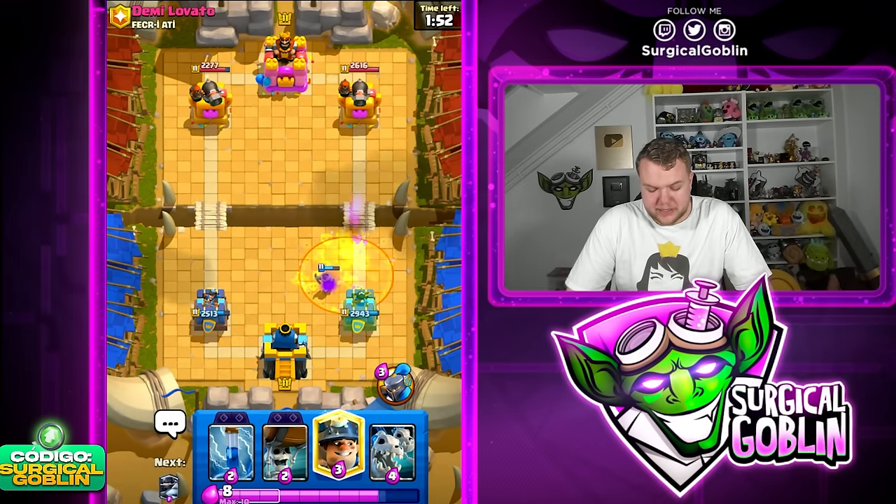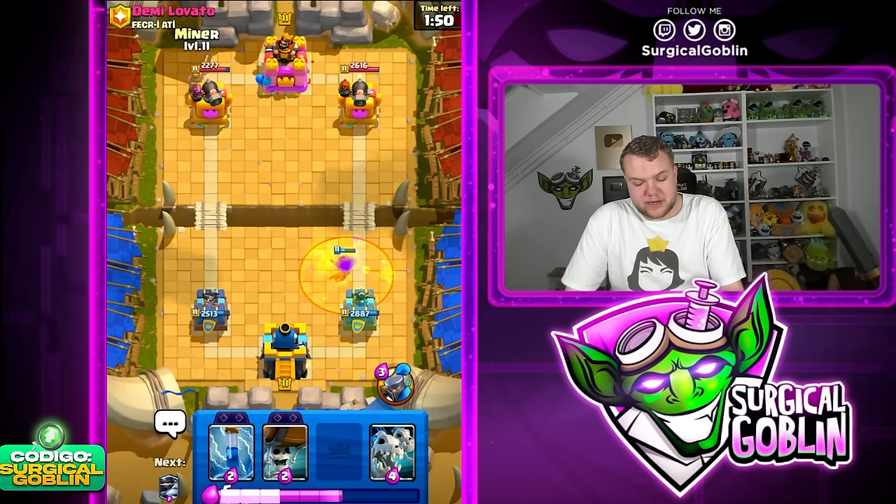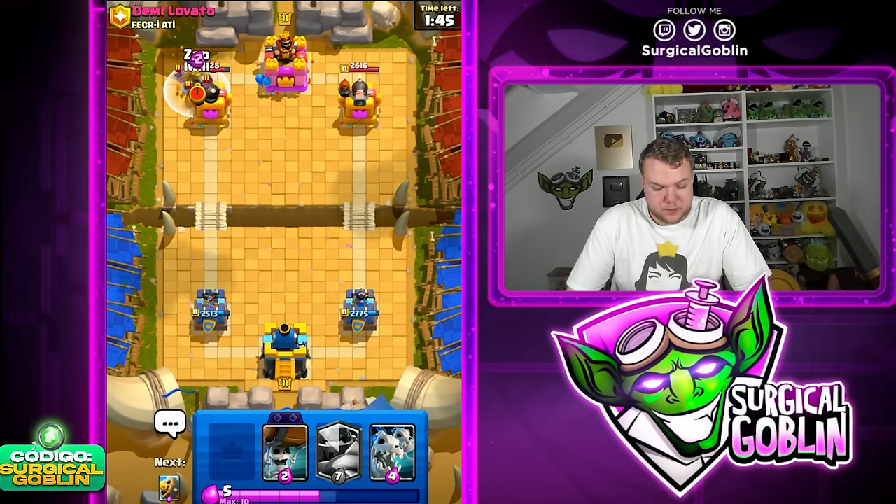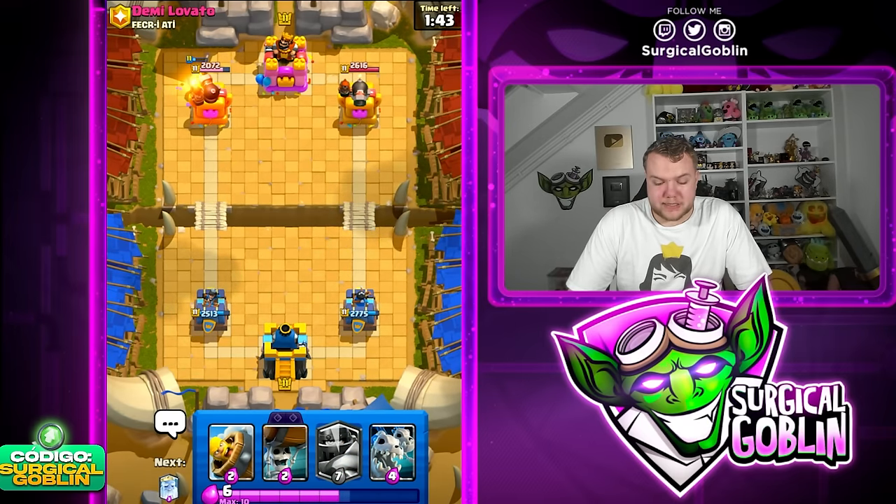Let's go Little Prince right side and wait to see if he has a Poison. If he has a Poison he's most likely going to use it on top of the Little Prince — which indeed he did. So we pretty much know his deck now. Let's prepare the Bats right away.